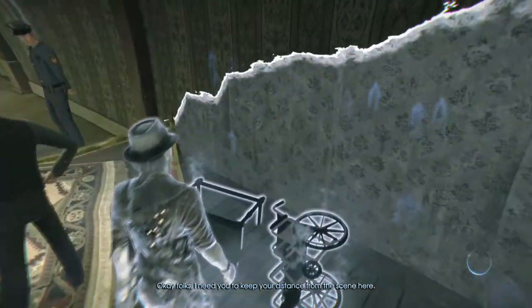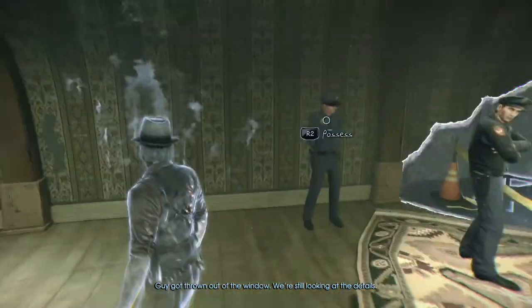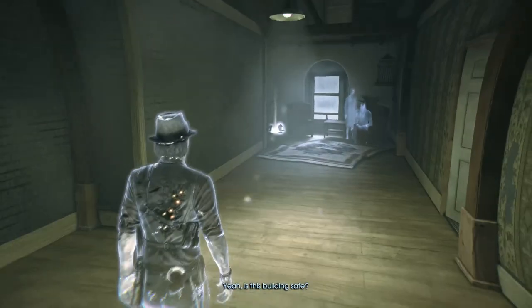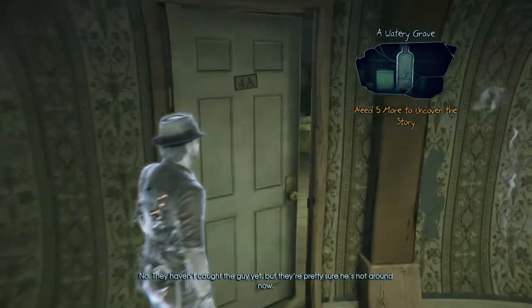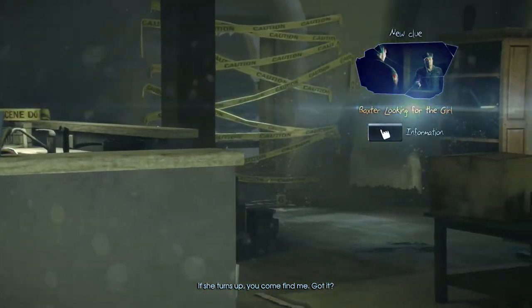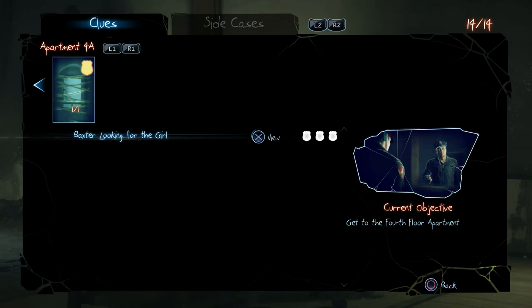Okay folks, I need you to keep your distance from the scene here. What happened up here? I'm afraid that's still under investigation. A guy got thrown out of a window — we're still looking for the details. Wish Scott would loosen up. This isn't a party, this is a murder investigation. No one seems to know anything here — those people were saying what the hell happened, so they don't even know. Hey Broyles, you seen that little girl that lives here? If she turns up, you come find me. So there's a missing tenant who was a girl. Maybe it's the girl we've seen before, but she's been here a long time, so it's not her.